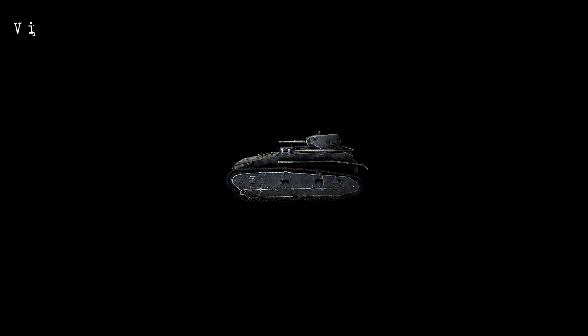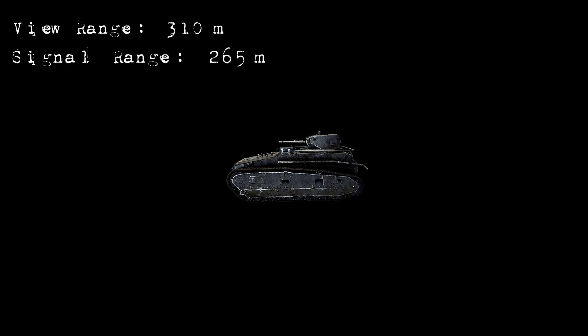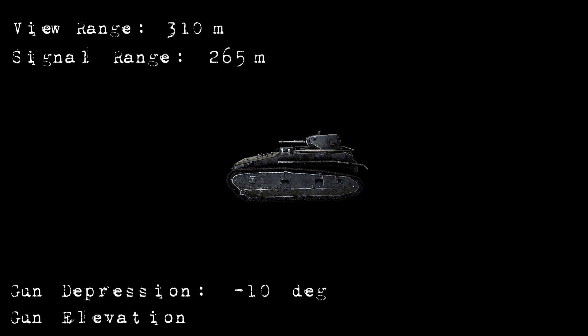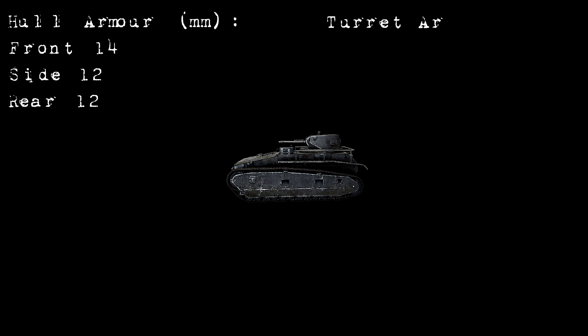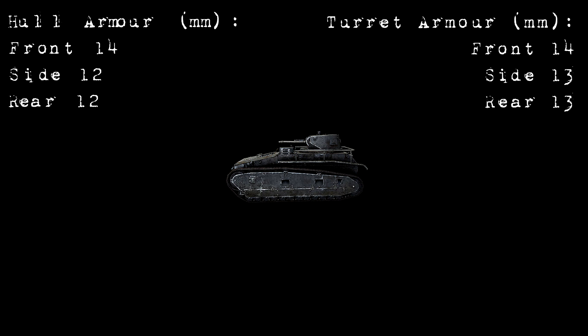The Leichttraktor has the best view range in its tier of 310m. With the FUG-2 radio, the signal range will increase from 90m to 265m, which is average in its tier. It does have excellent gun depression at 10 degrees and a great elevation of 30 degrees. As for the armour, it is Mr Average with 14mm on the front of the hull and 12mm on the side and rear. The turret has the same frontal armour as the hull with 13mm at the side and rear.